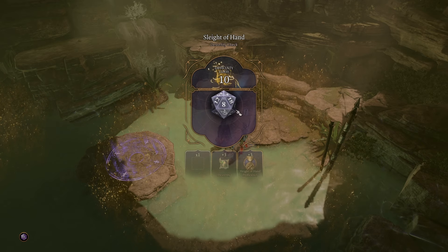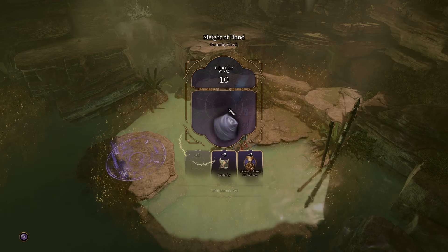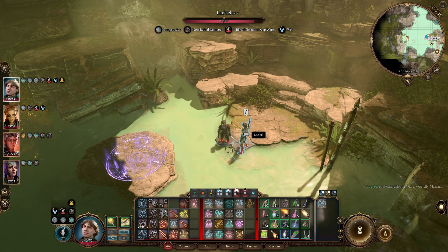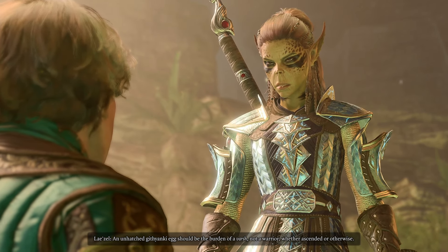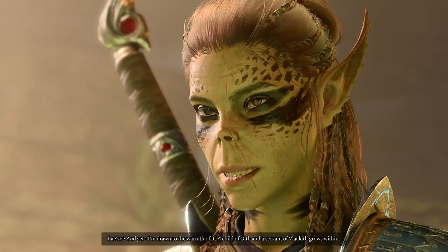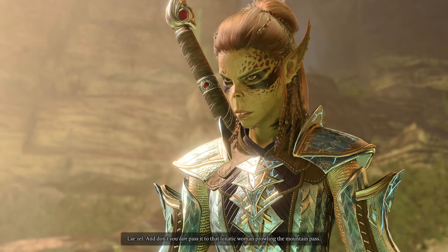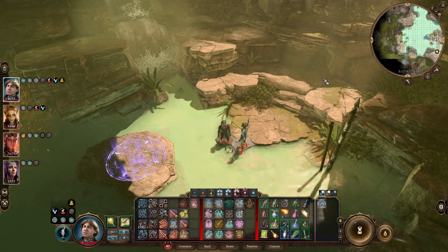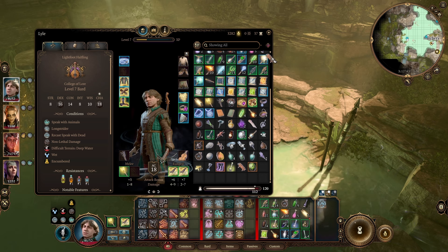Disarm real quick — oh my god, another eighteen. Disarm — eighteen. 'Otherworldly miasma — it wasn't poison.' Hey Lazael: 'An unhatched Githyanki egg should be the burden of a Vash, not a warrior, whether ascended or otherwise. And yet I'm drawn to the warmth of it — a child of Gith and a servant of Vlaakith grows within. Keep it close. Perhaps in our care it might yet hatch. And don't you dare pass it to that lunatic woman prowling the mountain pass.' So you actually do want to keep it — huh. Okay, well I guess we won't give it to her then.